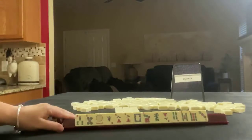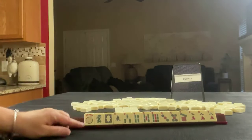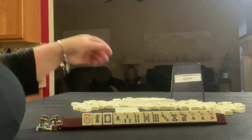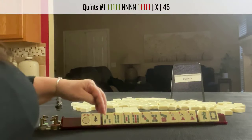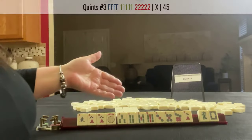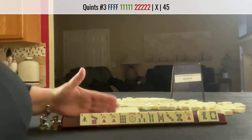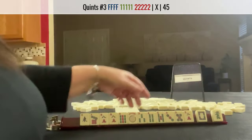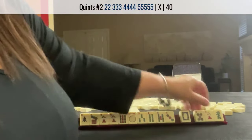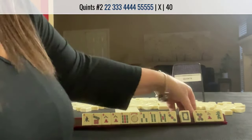We have a joker. Dragons are not in the Quince, so these are going to have to go. We have a wind, which is in Quince. No flowers, but we do have a pair of eights. I would start there — maybe we'll get flowers, not likely, so I'd probably hold consecutive tiles. If a flower shows up, maybe we could play the third quint. Let's let the dragon go — we have three, four, five, so let's let those go. If we get a two-bam we could try a two-three-four-five quint.